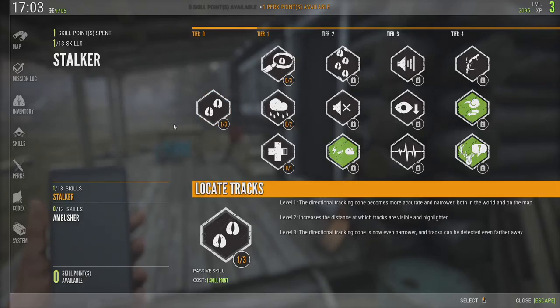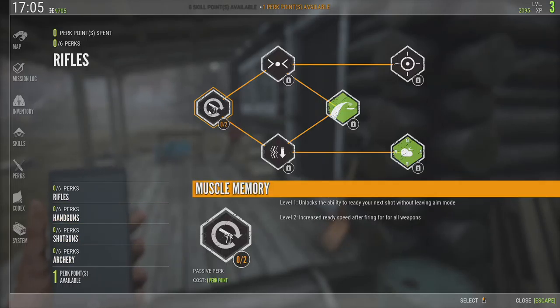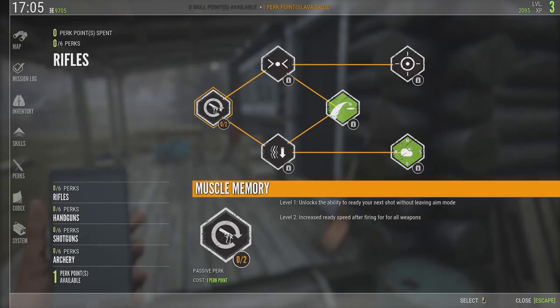I earned a skill point earlier and put it into locate tracks, so I'm at level 1 there now — the directional tracking cone is a little more accurate. I also have a perk point, which I haven't had yet. It says it unlocks the ability to ready your next shot without leaving aim mode, so I'm thinking that means you can keep scoped in and rack the bolt.